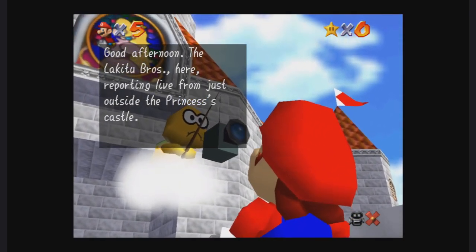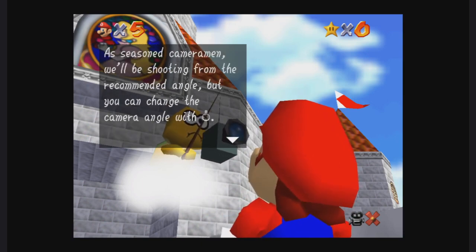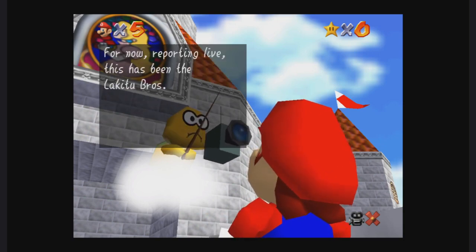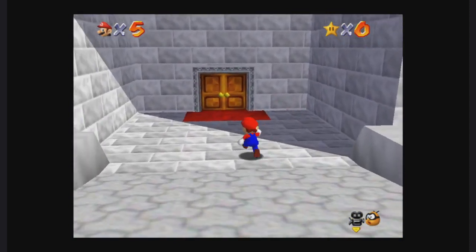The Lakitu Bros here reporting live from just outside the princess's castle. Mario has just arrived on the scene and we'll be filming the action live as he enters the castle and pursues the missing power stars. As seasoned cameramen we'll be shooting from the recommended angle, but you can change the camera angle with the right thumbstick. Switch camera modes with R. Along the way we'll review these instructions.